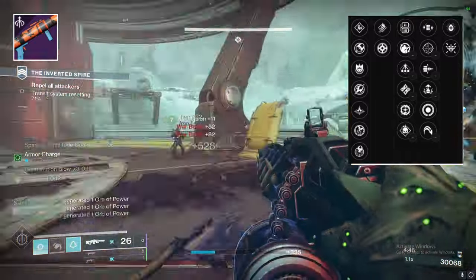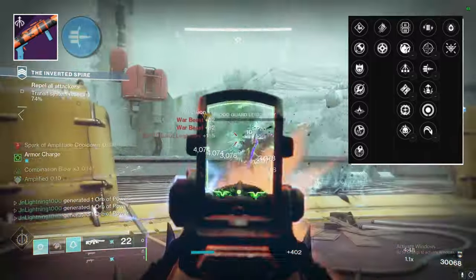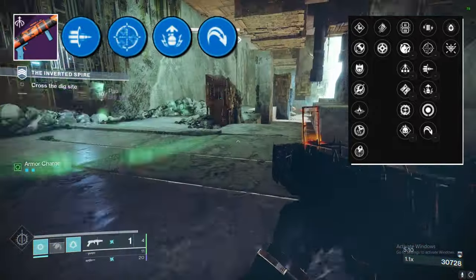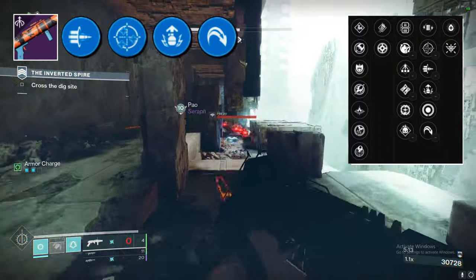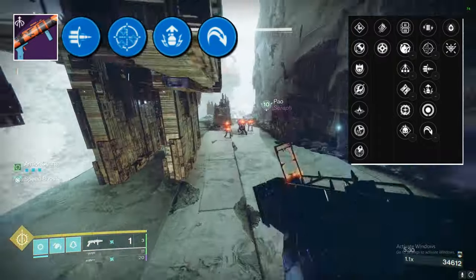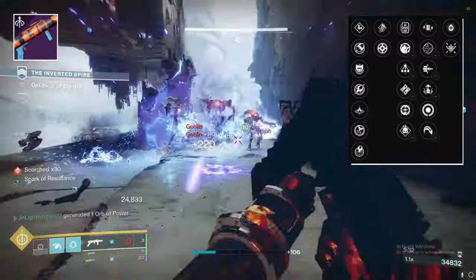In the fourth column, you're definitely more limited in your options. Bait and Switch, One for All, Adrenaline Junkie, and High Ground all boost your damage, but waveframe grenade launchers don't really need damage boosting perks because they already one-shot most adds in the game. So that leaves you with Volt Shot and Attrition Orbs.